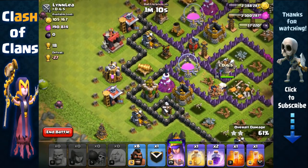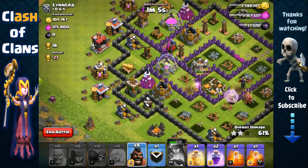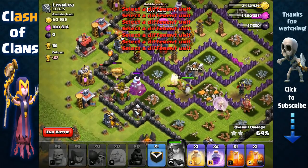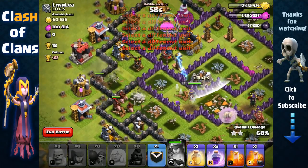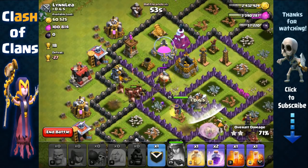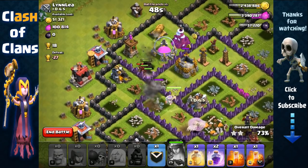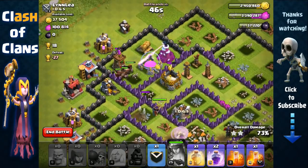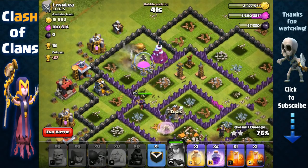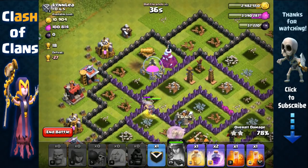Another giant bomb — not a problem. She's getting targeted now, so we're gonna have to send out our hog riders. Didn't want to use them but we have to because of the archer tower targeting along with the air sweeper and tesla. While the archer queen was distracting those defenses, our hog riders were able to easily remove those defenses, clearing the way so it's just gonna be very easy for the queen to get the rest of the resources inside those storages.